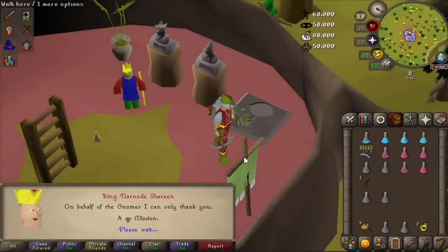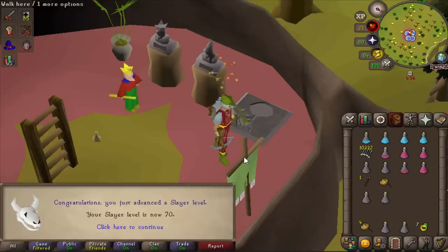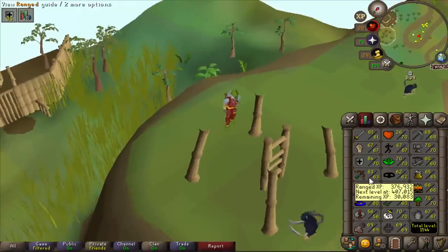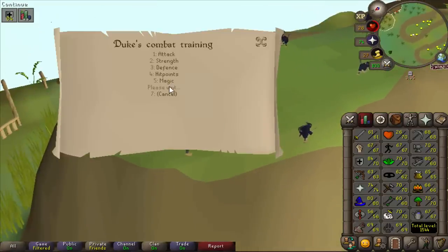Monkey Madness 2. I got a ton of XP there. Give me that 70 Slayer. Slayer. Agility. Thieving. Hunter. I needed all of that. I'm actually going to take 30 seconds out here as well to train some range because I get some XP for free. Two lots of 50k — that is 65 range. I can now wear a dragon crossbow, so that might make the difference on Dragon Slayer 2.